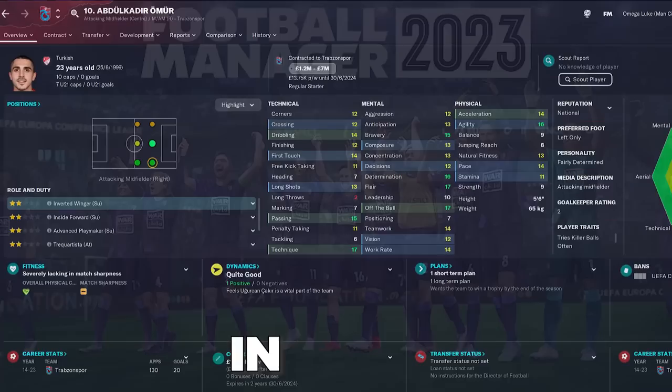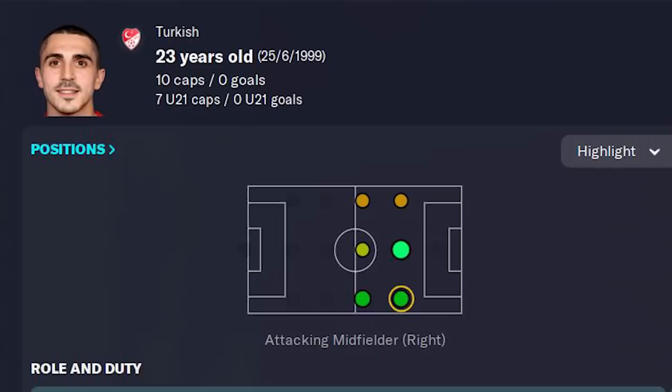Abdul Qadir Umur is a must-buy player in Football Manager 2023. In this video, I'm going to show you many fantastic players you can pick up for a very good price. You can find Umur in the Turkish League playing for Trabzonspor.